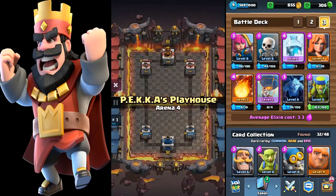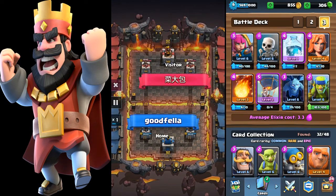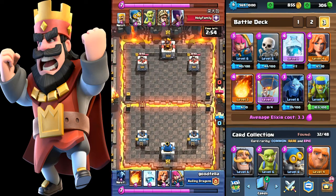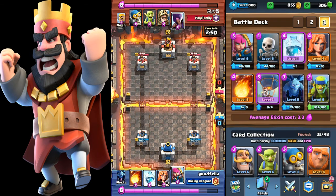Hey guys, today I want to show you a new strategy I've been working on: balloon with freeze spell. It's a good strategy and it's been working really well. I start off dropping small troops in the back so the elixir doesn't go to waste and to get an idea of what my opponent has in his deck.